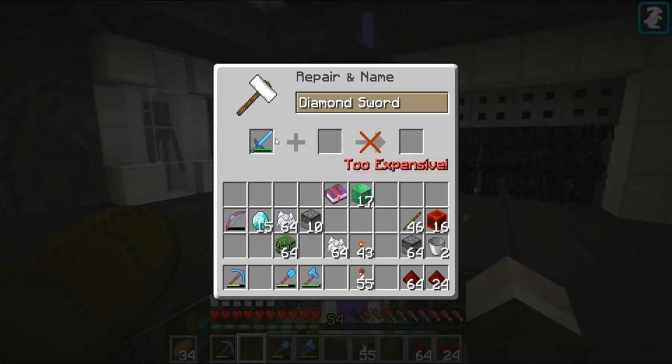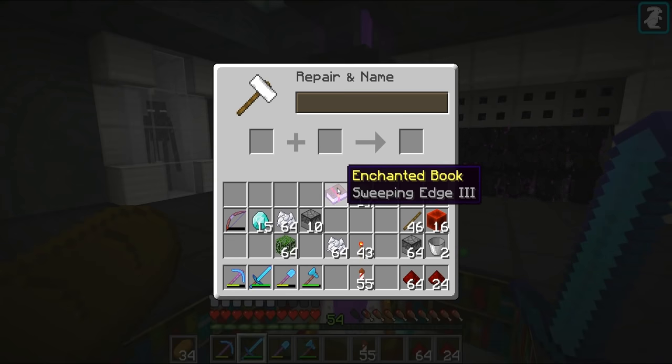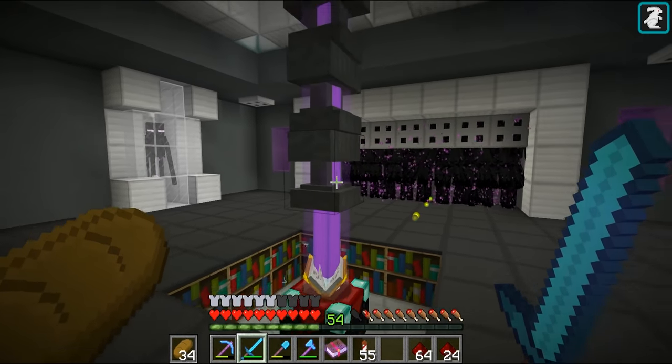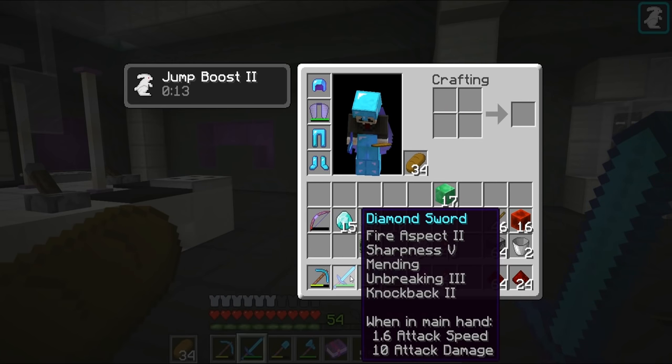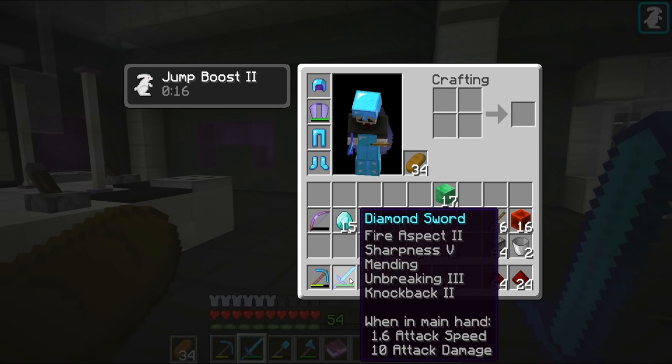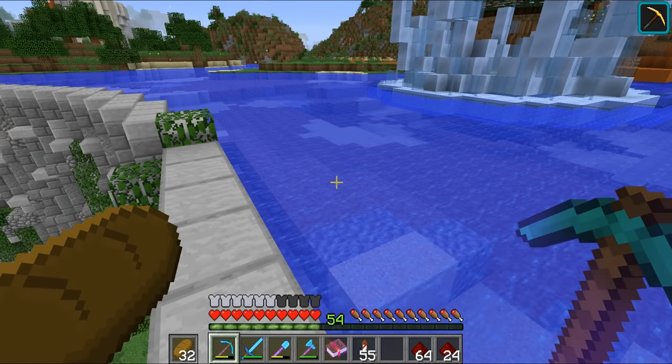Let's quickly run inside and try it — fingers crossed. It's already too expensive. I hadn't even put anything in yet. I really wanted that as well. Maybe we could get rid of Fire Aspect 2 and have Sweeping Edge instead — that seems like a much better attack.